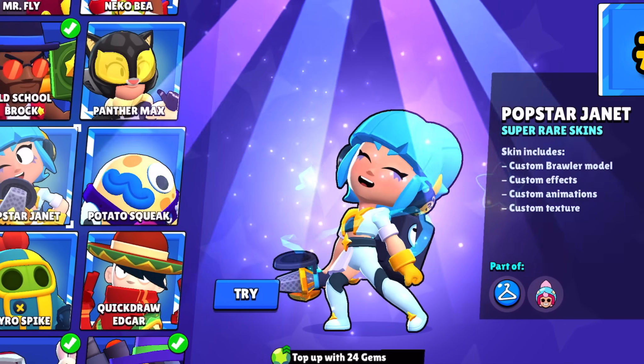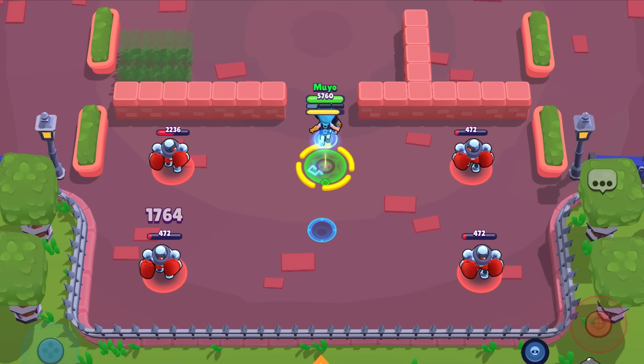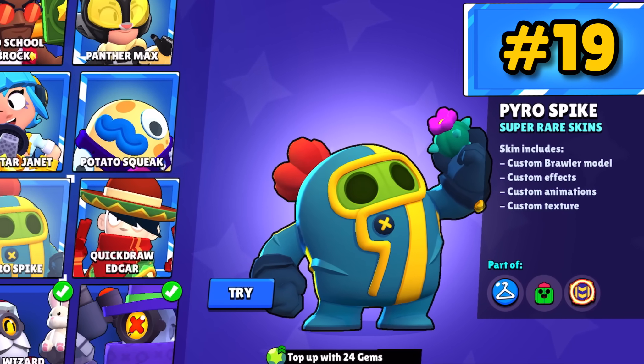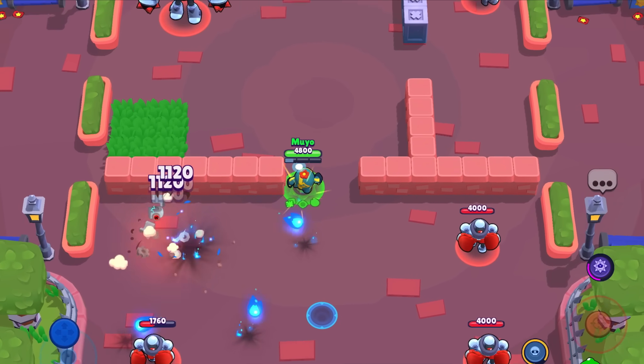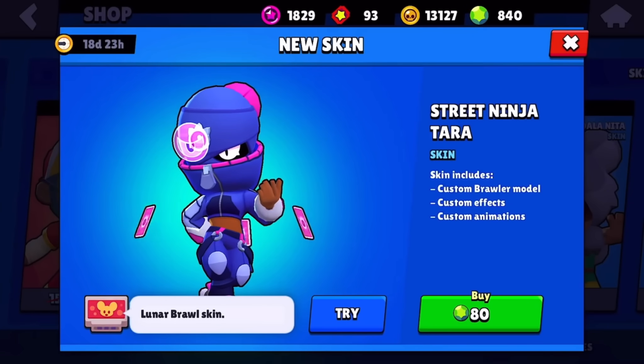Pop Star Janet — her attack animation is whatever, but her bombs dropping is super sick, and I love her idle animation. Hyrule Spike is really solid — he gets a little hazmat suit and his shots get a flaming effect; I would eat this skin. Street Ninja Tara — this Tara skin gets a really neat design, though everything else is kinda whatever.